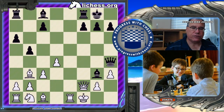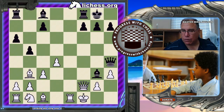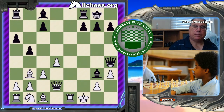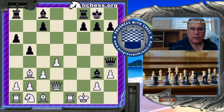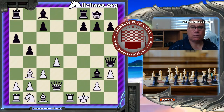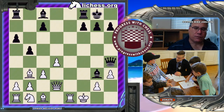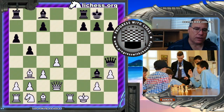So White has to instead move the Queen to d2, and then a complicated position ensues. Although I still think objectively here White is better, because White is ahead by a piece. And even though there are possible sacrifices in the air with Bishop takes h3, I still like White's position.